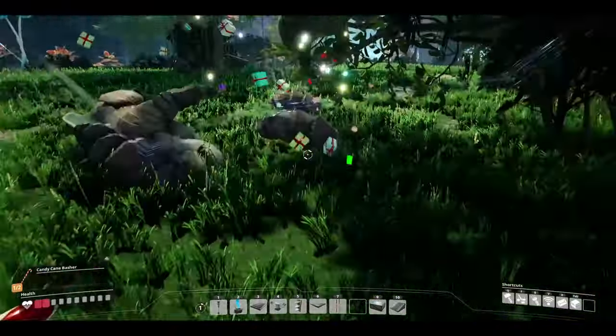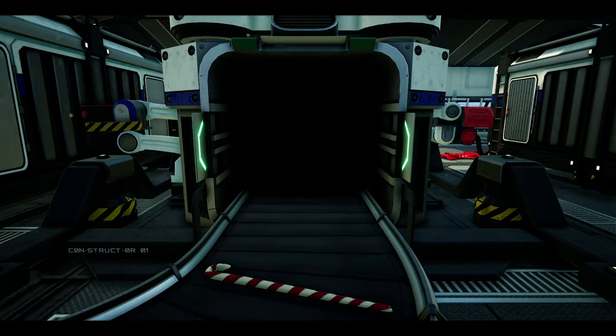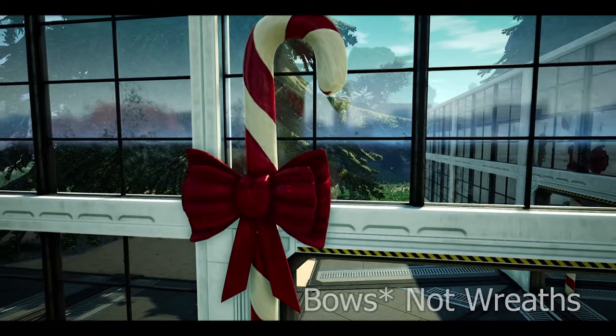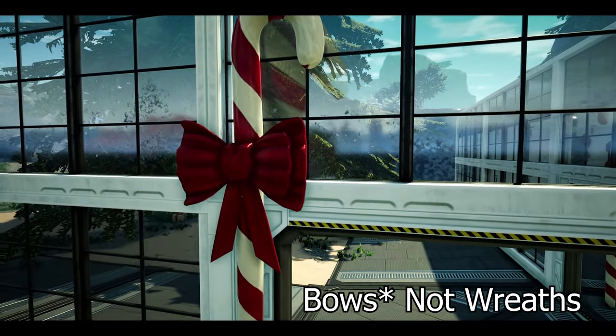Now with the Candy Cane Basher unlocked, we can automate Candy Canes, which can be used to unlock the Candy Cane Decor — allowing us to combine Candy Canes with Wreaths, which are now producible in the constructor, to build Candy Cane decorations.